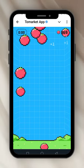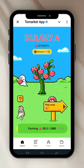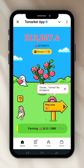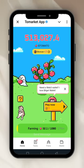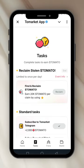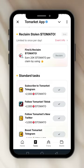As you swipe you collect Tomato marks — those numbers add to your total Tomato count. That's it: you're playing, having fun, and making points. Back on the home page — this is your level, the amount of Tomato you've harvested plus what you got from playing the game. My Tomato is farming. The next tab is Tasks — I've done many of the tasks. They're simple: subscribe to Toe Market Telegram, follow Toe Market TikTok, just simple things.